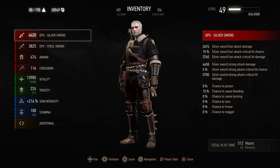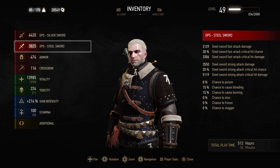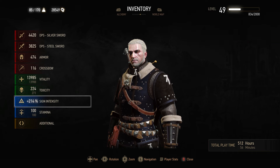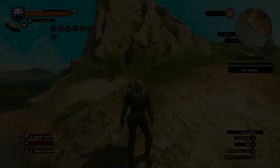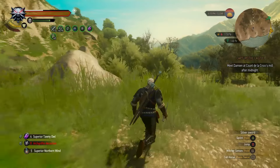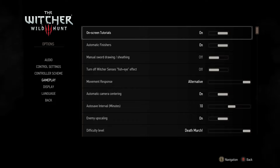Jumping on over into the stats — just at base, without all of our stuff up, we're looking at a 15% critical hit chance on our Silver Sword fast attacks, a 30% critical hit chance on our Steel Sword fast attacks, vitality just under 14,000 as I mentioned. Toxicity with all the recipes that we know is up to 271. Because of Euphoria, our sign intensity is at 214, giving us a 141% chance to stagger with Aard, a 100% chance to burn with Igni, 36% slowdown with Yrden, and Axii that lasts almost 15 seconds. It is just totally awesome. For documentation's sake, hopping into options and gameplay, you can see we are playing on Deathmarch with enemy upscaling on.